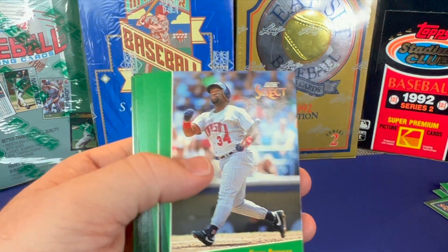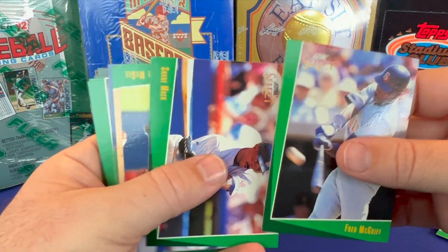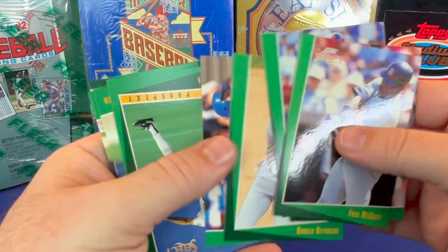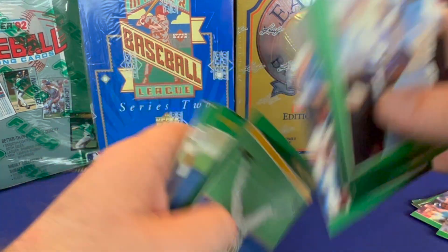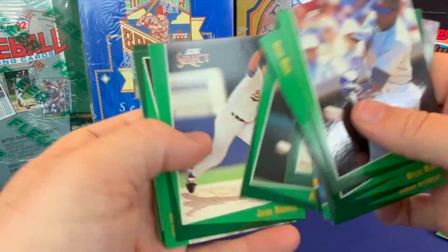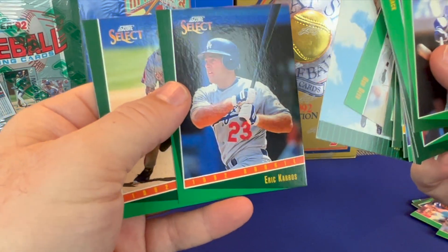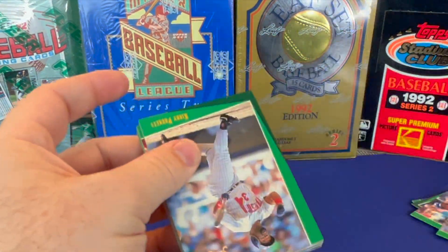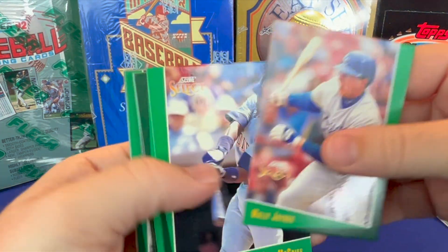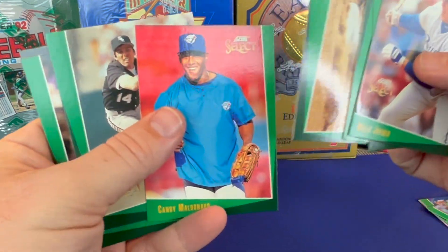George Brett. Ken Griffey Jr. — I know those are good. Fred McGriff — he's a good player. Harold Reynolds, who is on MLB Network now doing a lot of the broadcasts and recap shows. Another Ken Griffey Jr. and another Fred McGriff. Matt Williams — looks like I'm getting some sticky ones going on here.